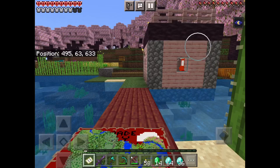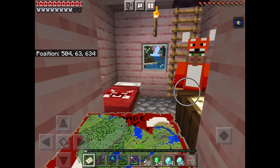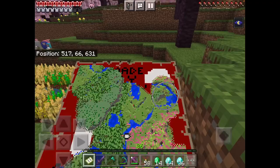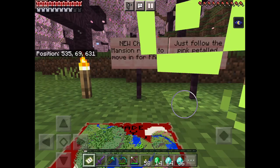Wait, what is that? A red panda villager! How are you doing, buddy? Oh my gosh, wow, you look pretty good in a red panda furry suit — that looks awesome. I wonder how to find this new cherry mansion.